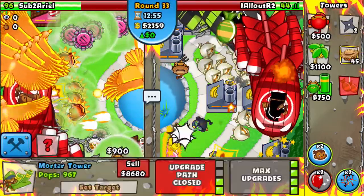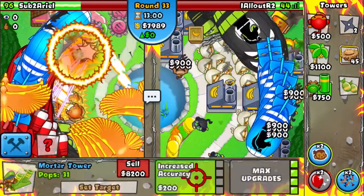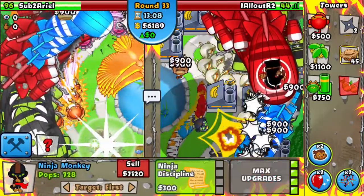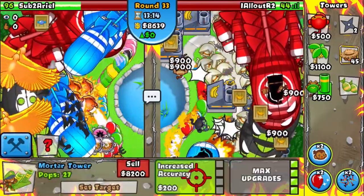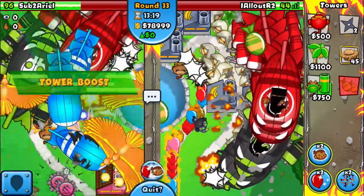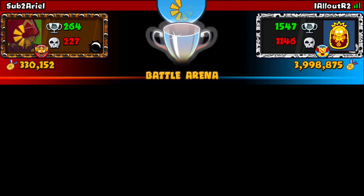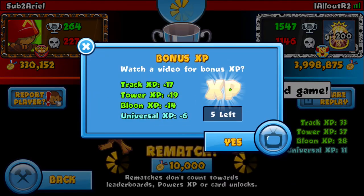When it gets down to BFBs, you want to start doing this. I'll just sell all these farms. We won that game because we had the Ninja stall and the Mortar stall — that's how you play Ninja Farm Mortar.